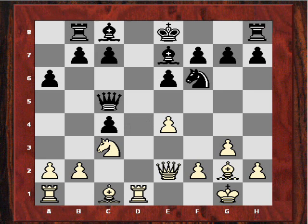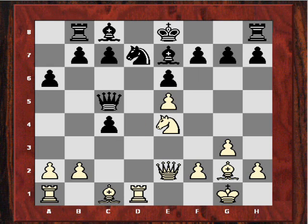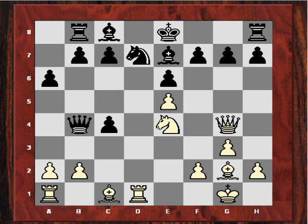And after Qc5, white now played e5, chasing the knight back. And now Ne4, gaining another tempo on the queen. After Qb4, Fala played Qg4. And the extent of black's difficulties are starting to be highlighted. The team played an awkward bishop retreat, Bf8.